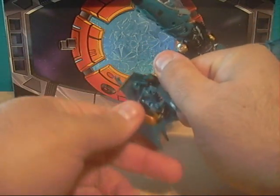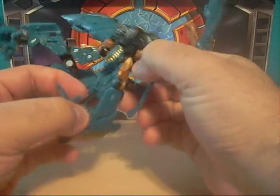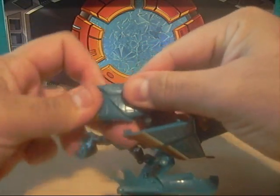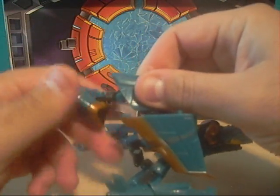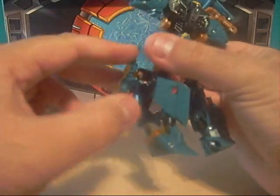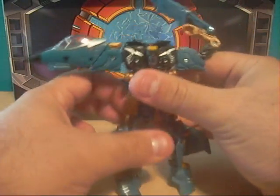Take these things and rotate them — this will become the leg, the feet. Same thing for this side. Just gotta be stretching it out, there we go. Legs are pretty much done. Just gotta bring the wings down in the back like so. There we go.